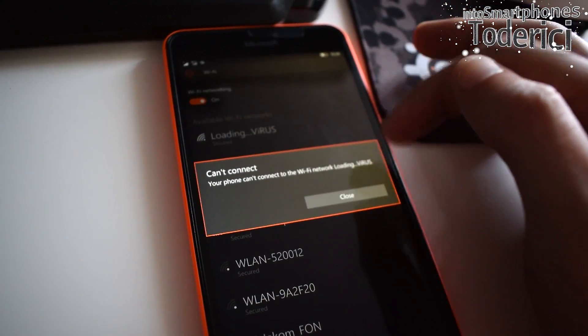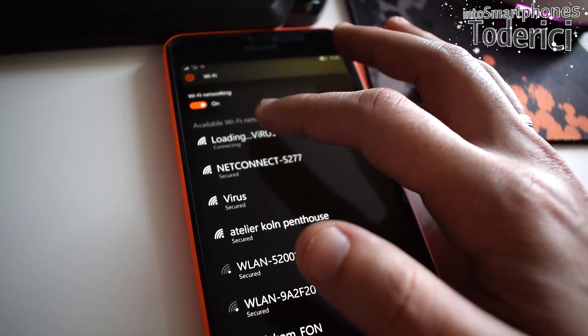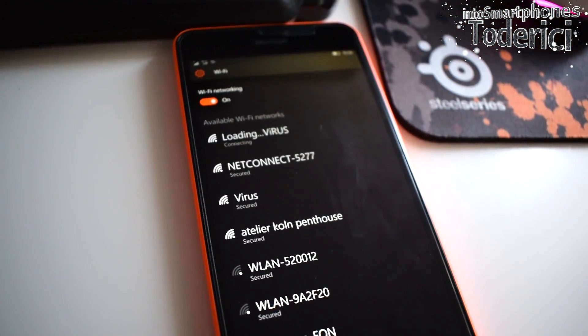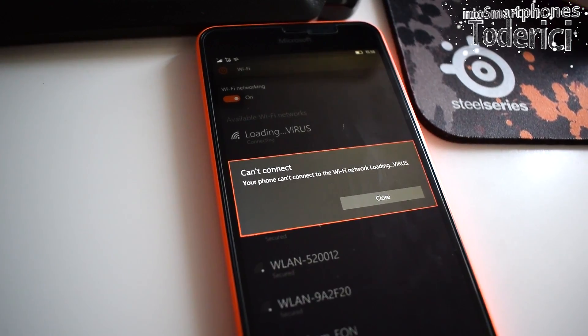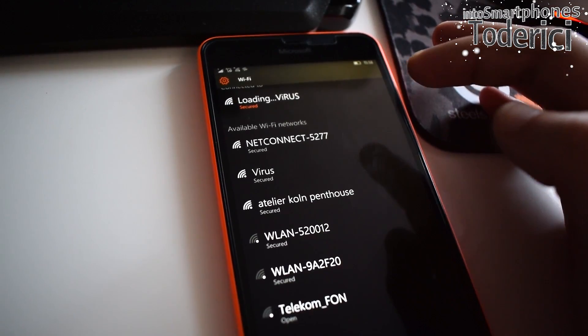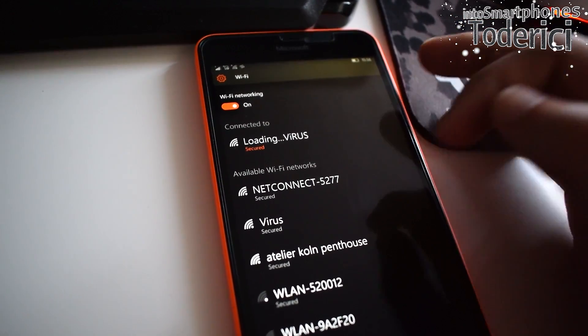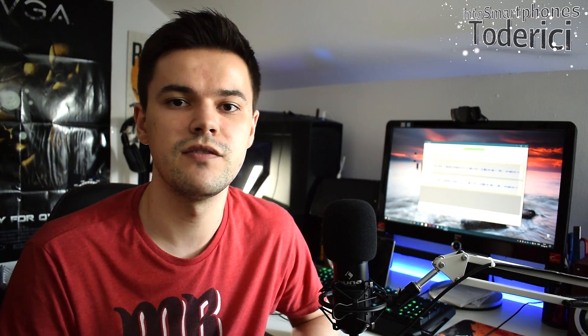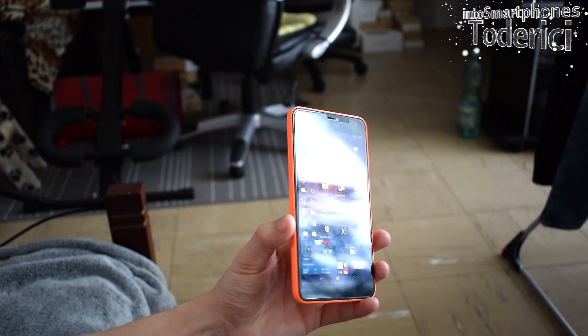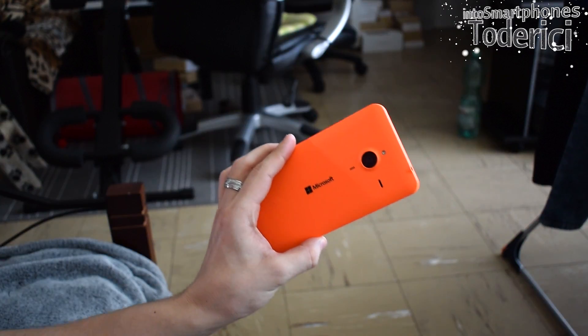I don't know what causes this bug. I really hope Microsoft at least knows it exists, because knowing a bug is there is one thing — fixing it is another. Because of this Wi-Fi problem alone, I cannot recommend this build for daily use. It's quite annoying. Let me know in the comments if you have this problem too, or if you've found a fix for it.